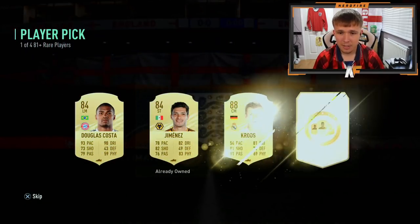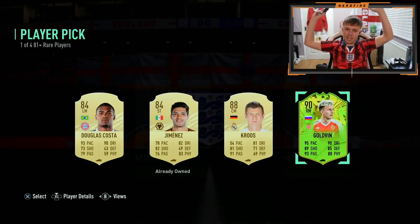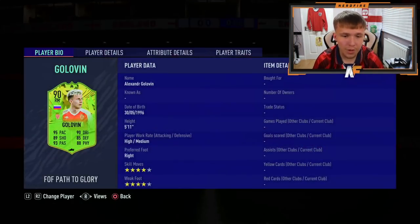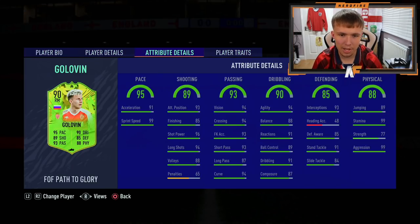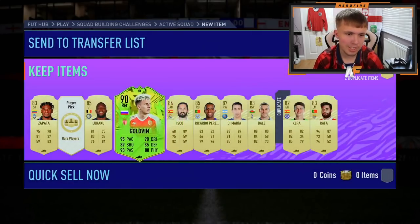Pereira - I'll take the Pereira one out there. Oh, let's go - Golovkin! That is a very nice card, that is a very nice card. I'll take that, that is decent, that's actually solid. It just looks like a very good squad player - he can play so many different positions. I'll take a Golovkin from the first ten.